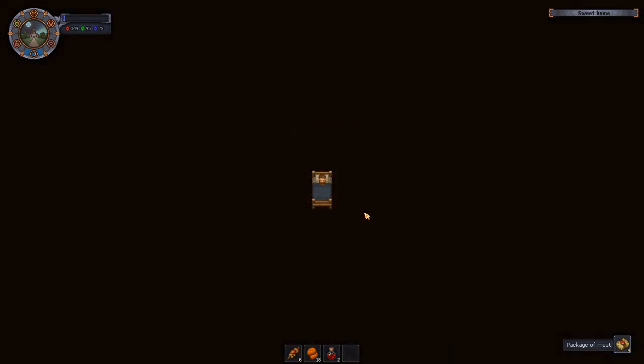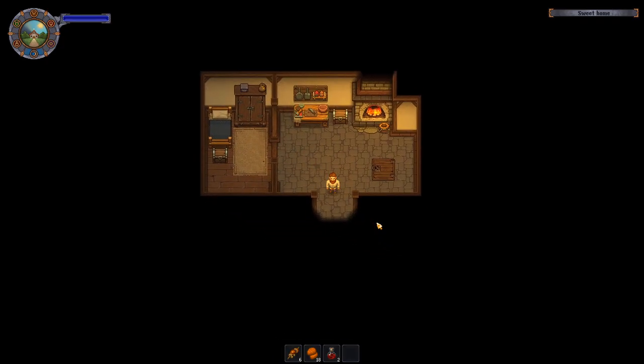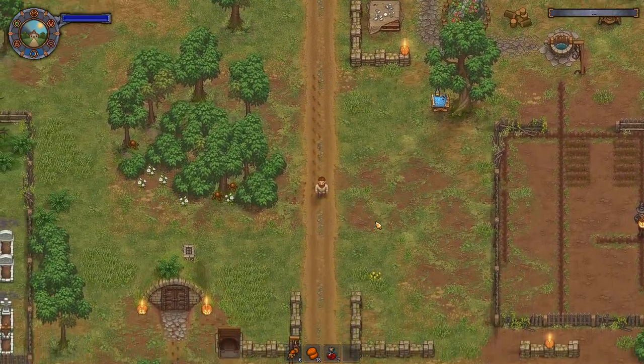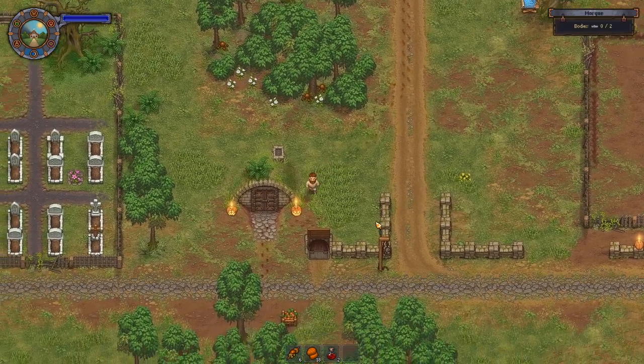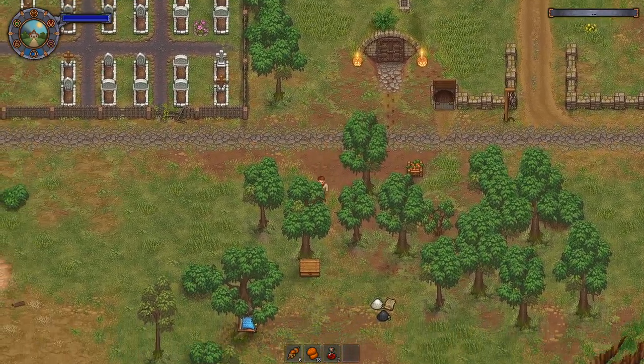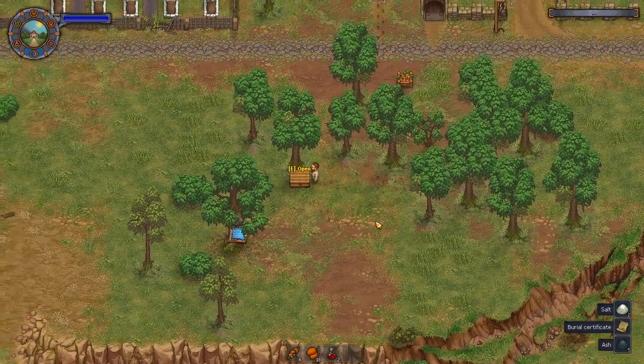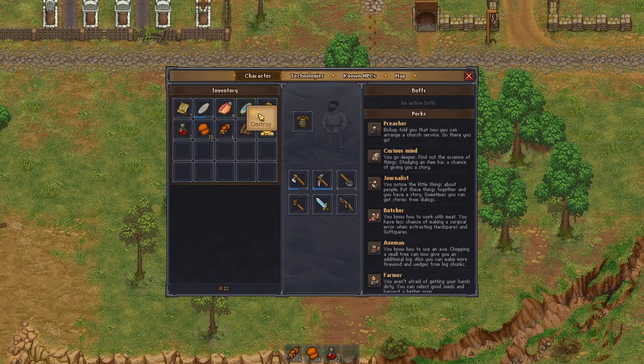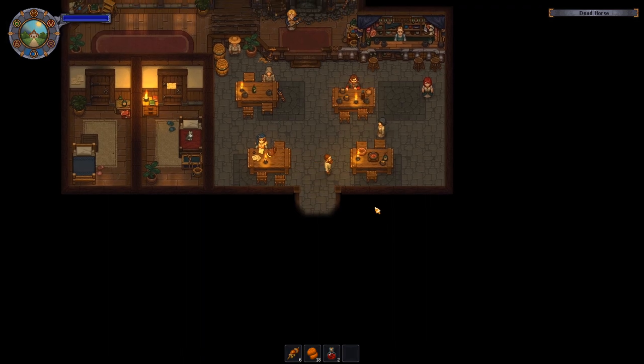What I'm going to do is sleep a bit because we need to — yeah sure, let's go for full energy, why not. I'm so refreshed! Too bad I'm not. Let's do a bit of teleportation to the Dead Horse to sell stuff.